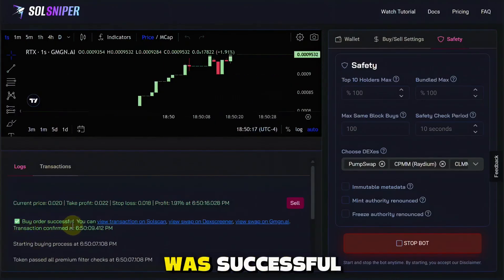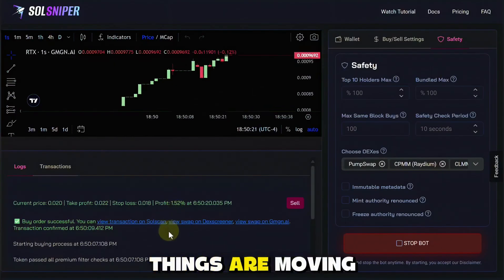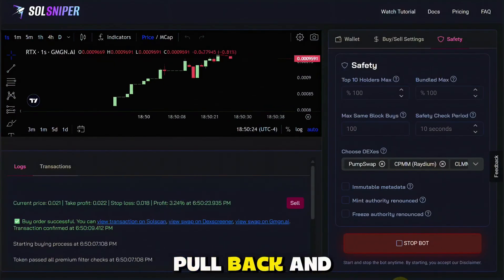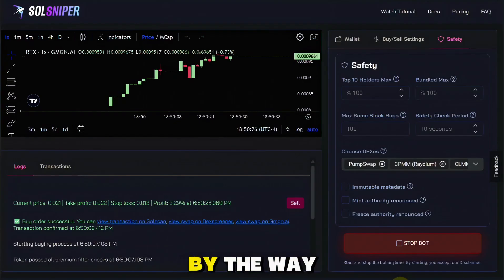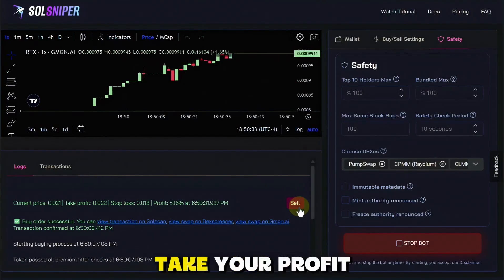We are in! Right here you could see our buy order was successful. We're up around 2% right now and things are moving. I'm just going to pull back and let the bot do its thing. By the way, there's a sell button right here — just in case things are going crazy and you can't wait to take your profit, you could always just hit the sell button and get out of that trade immediately.